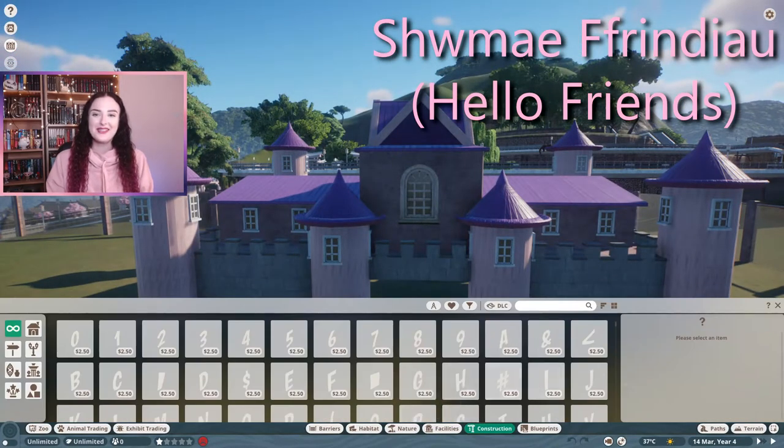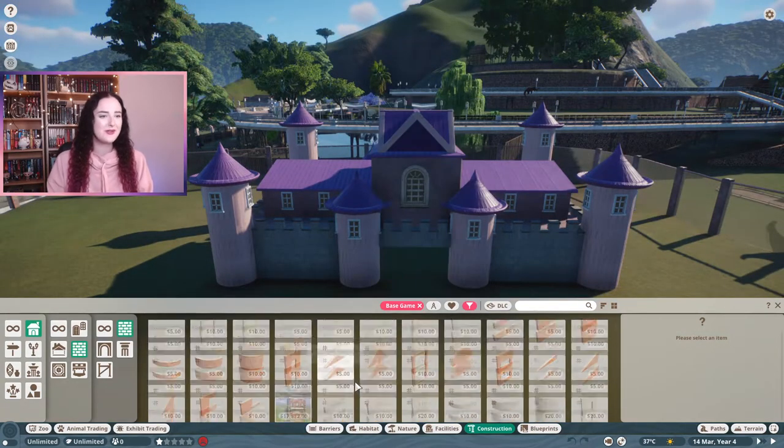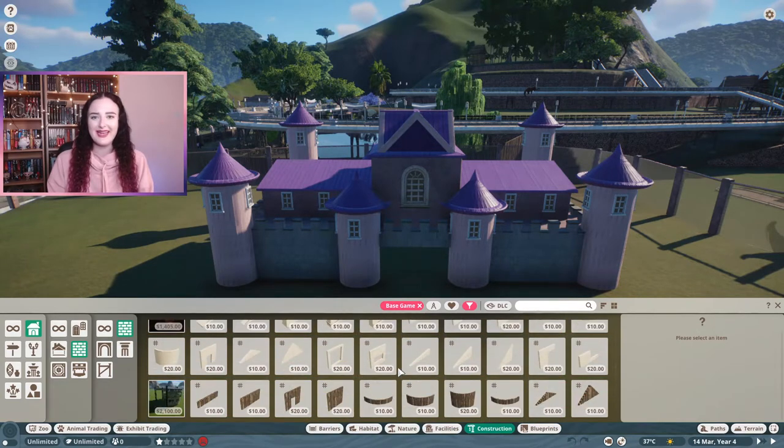Hey, welcome back to my channel! My name is Caitlin Anwin for anyone who's new here, and let's get back into building in Planet Zoo — we are continuing the Princess Piggy habitat.